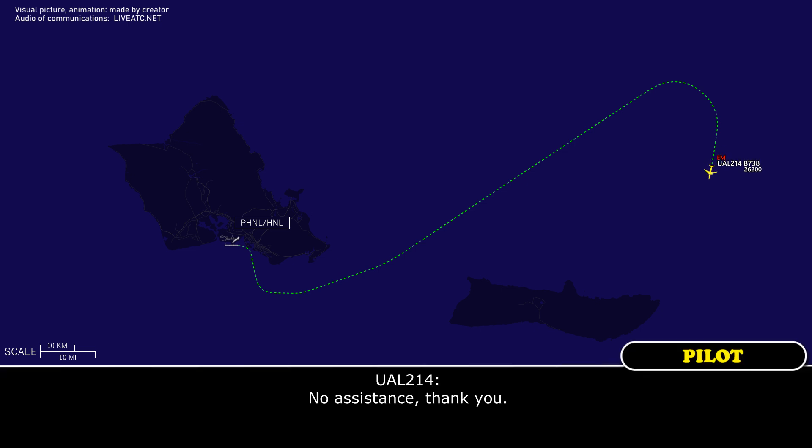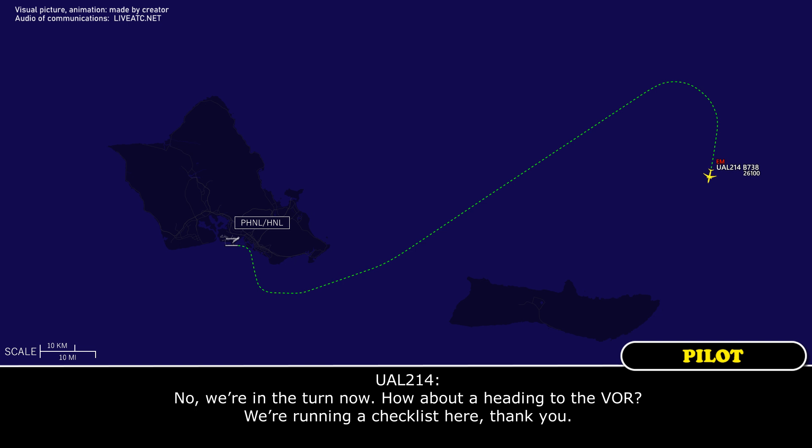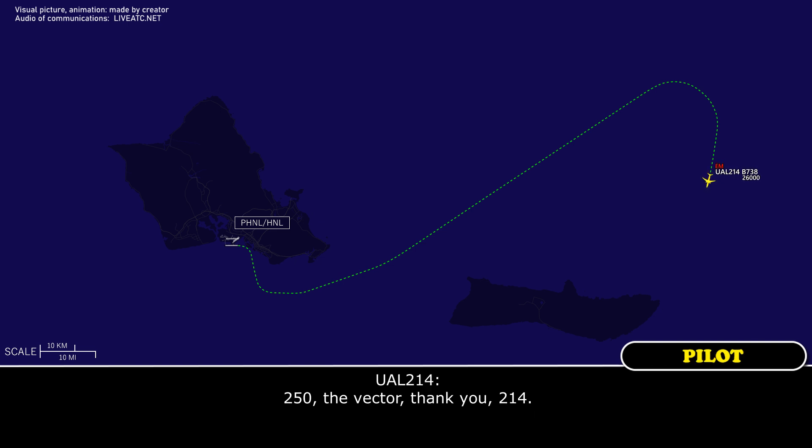No assistance, thank you. United 214, do you want me to give you a heading or are you having problems finding the VOR? No, we're in the turn now. How about a heading to the VOR? We're running a checklist here as well. Thank you. United 214, I'll just vector you then. Fly heading 250, vector back to Honolulu. 250 to vector, thank you.